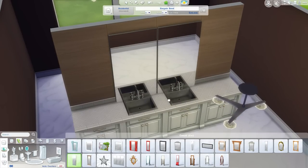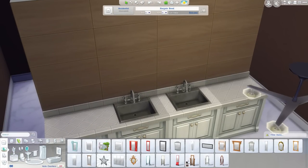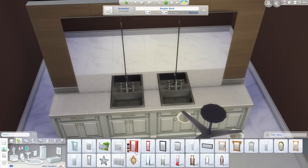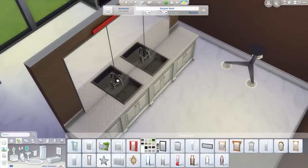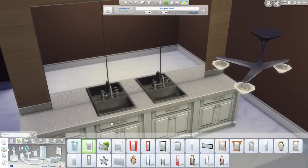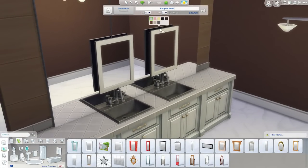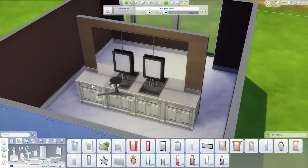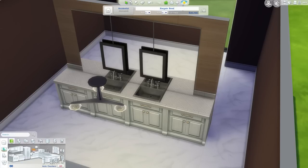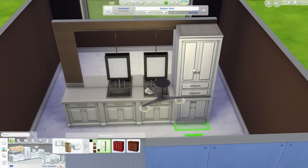They won't be able to use those mirrors though, will they? So maybe we won't bother with that. Actually they might be able to with move objects — or maybe not, because objects are in the way. Does it matter though? Do they need to use it? Probably not. I was hoping these would pop out the front — that one pops it, that doesn't, that one pops it. We could have a couple of poppies on the front there — then they could actually use these too. And then we might do cabinets on the side to finish it off. A little too tall, unfortunately.